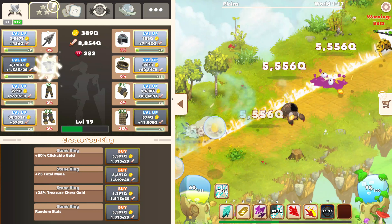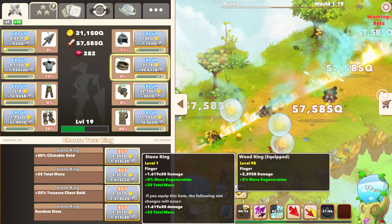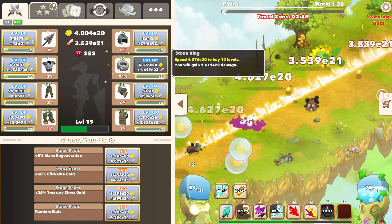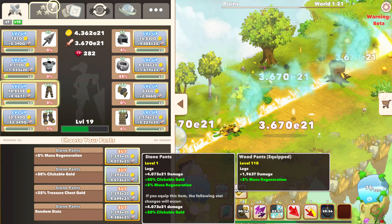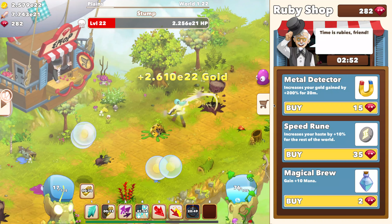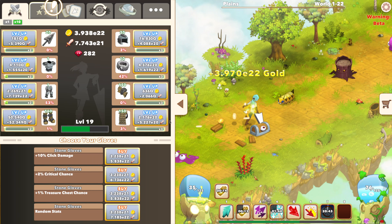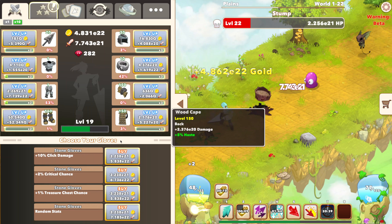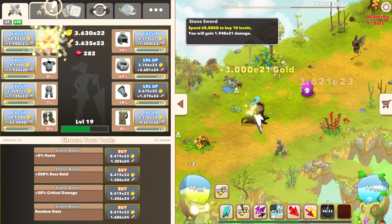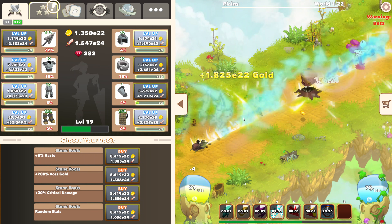Gotta keep using Energize as well. Just get as much as I can. Look how fast I'm going — this is even faster than last time. And then Clickstorm is gone. Keep using Multi-click. Using Multi-click now seems so slow after you get Clickstorm going. If you get Clickstorm going long enough, it just goes so ridiculously fast.